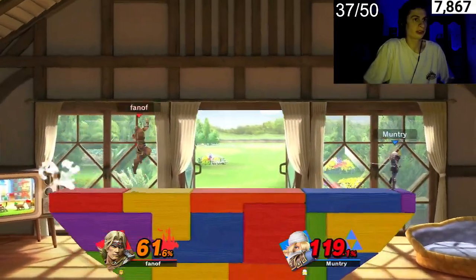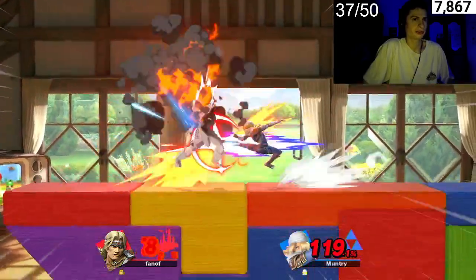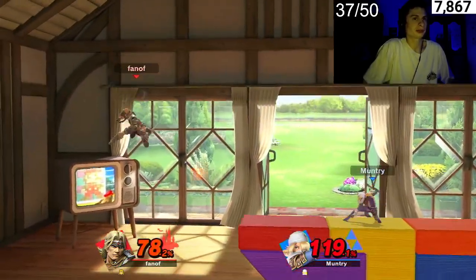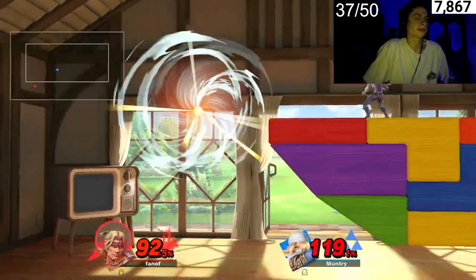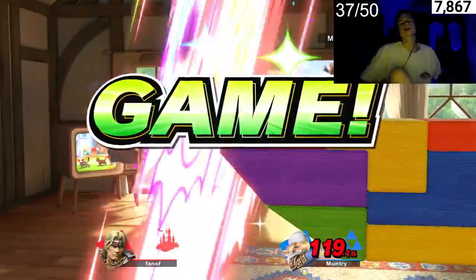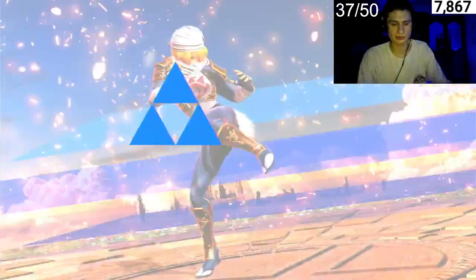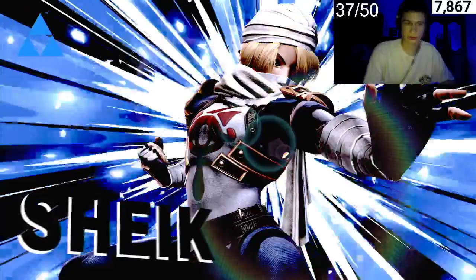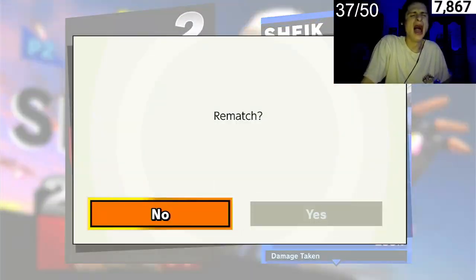Next up we have Richter — basically looks the same. I think I lost here. Yep, all right, we got one. I was in the middle of talking and forgot to focus. This is like the 12 million GSP.